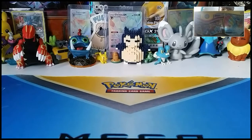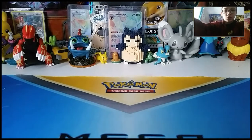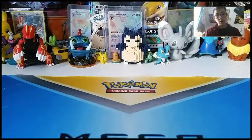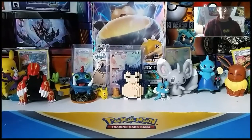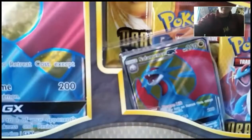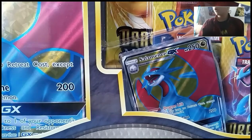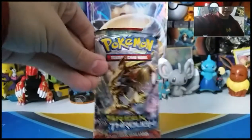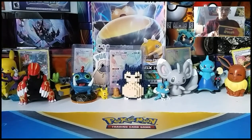But today we're gonna be opening — you can probably tell by the thumbnail — this beauty of a box: the Salamence GX box. This thing is so big, my camera is as far back as possible. It only gets that much of it, as opposed to one pack. It's got five Dragon Majesty packs in it, which are already pretty cool on their own.